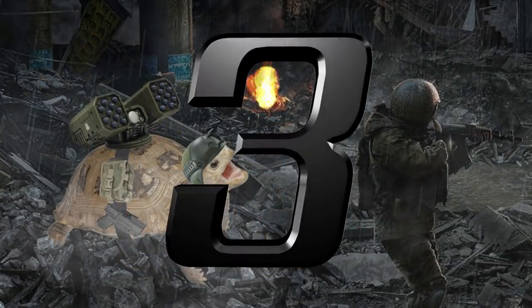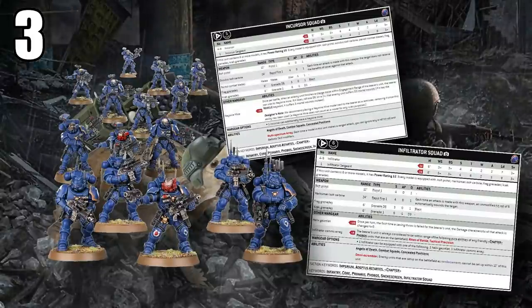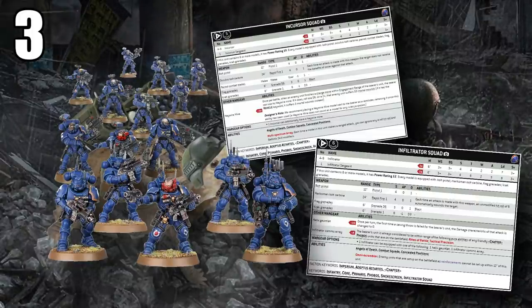Number three: Incursors from Space Marines — with an honorable mention for Infiltrators since they come in the same kit. Incursors are much more efficient at 105 points a unit, 21 points a model; Infiltrators are 24 points a model at 120 points per unit. They have a decent offensive profile especially against other infantry. They can cut up small guard squads easily. Incursors ignore dense cover, Infiltrators auto-wound on sixes to hit. They both have the Smokescreen keyword, the Primaris keyword for Transhuman Physiology, and access to good defensive stratagems.